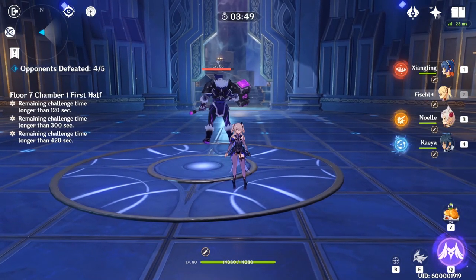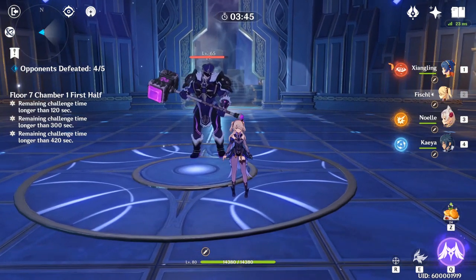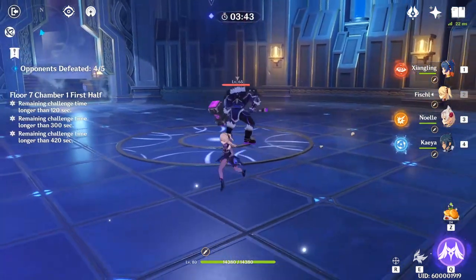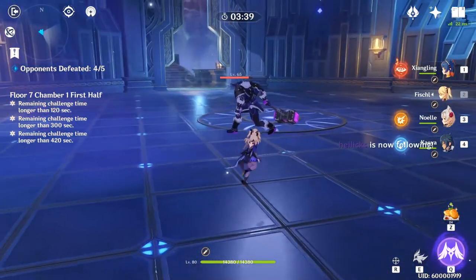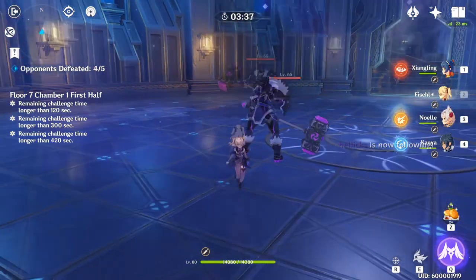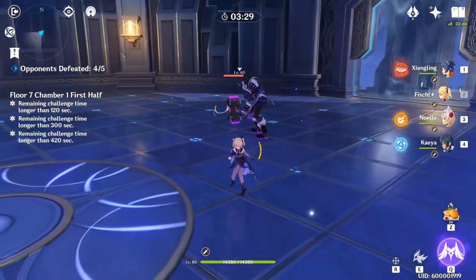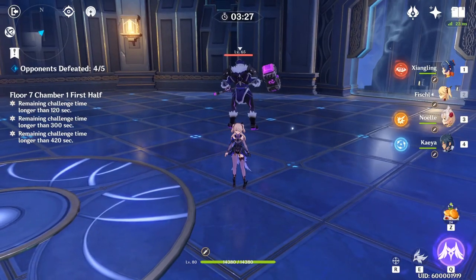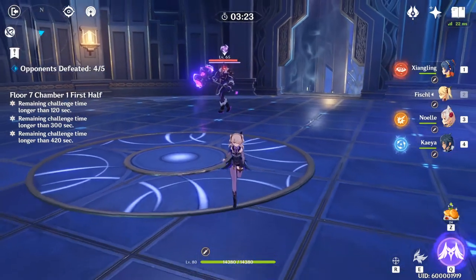Third we have the Electro Fatui Skirmisher — the guy with the big sledgehammer. He has a one-two-three wide swing combo as one of his attacks, and also a slam as a second attack. Then there's his power-up phase.